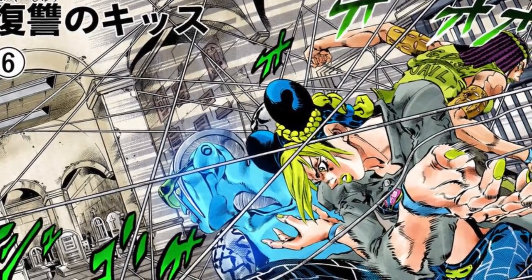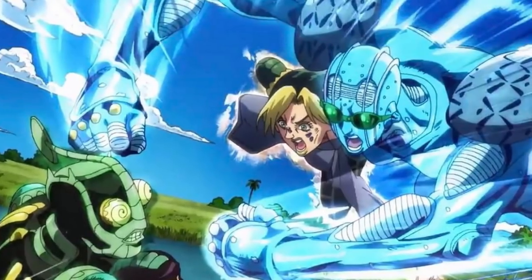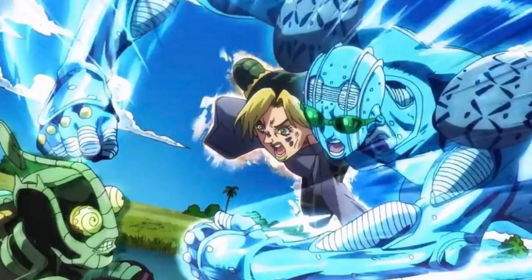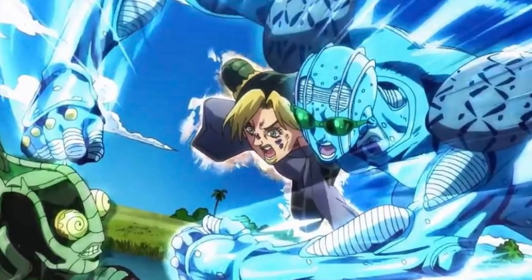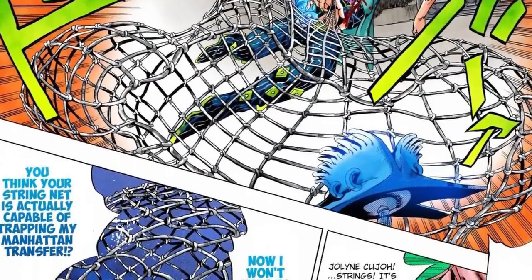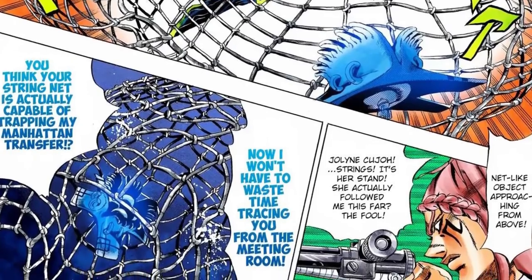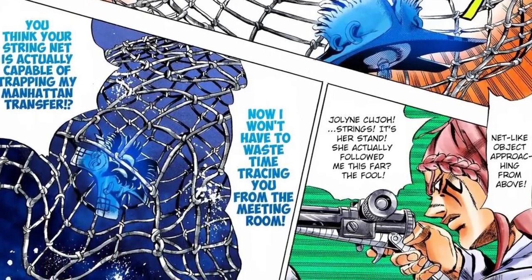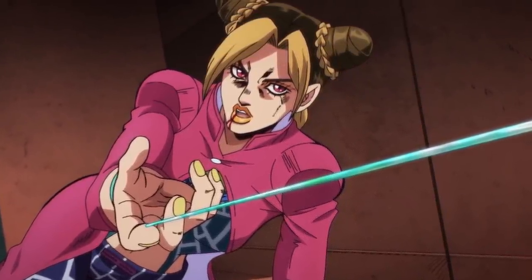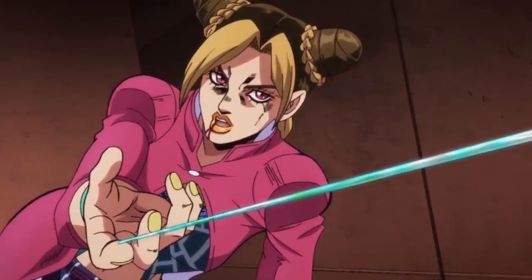Stone Free is one of the most versatile stands in Part 6. Jolene can unravel her body into string and manipulate it freely. The string isn't extremely durable, but it can be sharp enough to cut someone, and it's precise enough to steal something from a guard's pocket without them noticing. The string can also be molded into nets, blankets, or even manifest as a typical stand similar to Star Platinum. In manifested form it has a range of about 2 meters, while the loose string can stretch up to about 24 meters. Jolene can unravel up to 70% of her body, making her much more flexible. The strings can also be used to eavesdrop, stitch up wounds, swing like Spider-Man, detect movement, and a bunch of more straightforward uses. All in all, just a very useful and versatile stand.